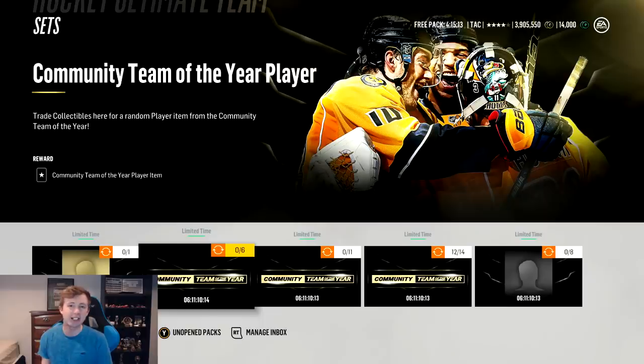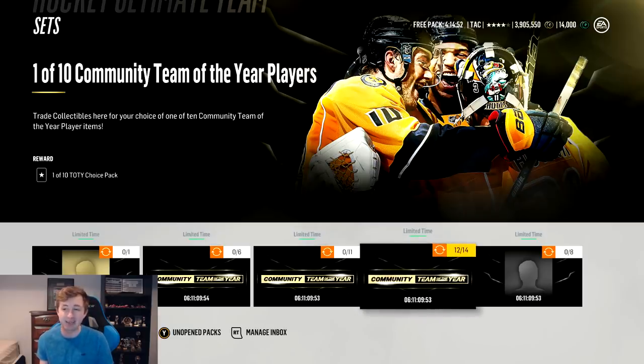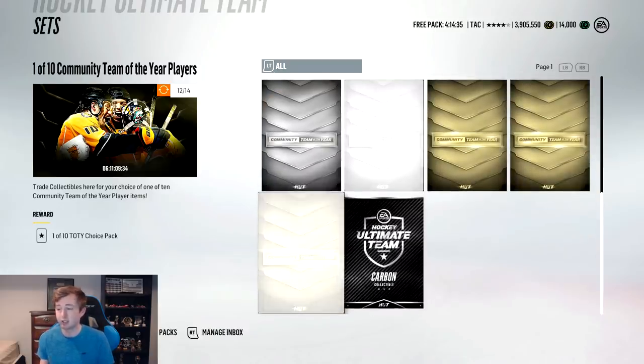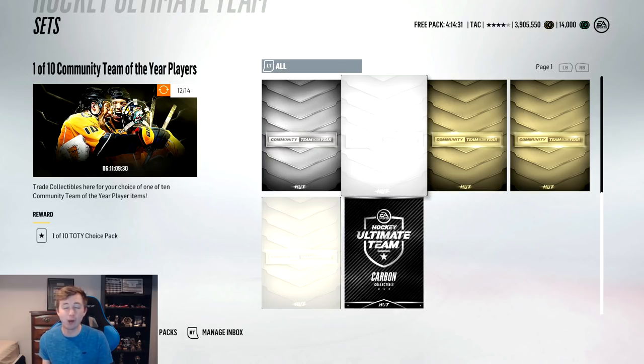Let's go do one of the sets now and hopefully pull one of those 99s. We're gonna end this video off with a team of the year set. The one that we're gonna do is your choice of 10 - basically you're picking from half the team of the year. There's five 99s - I really hope there's at least one 99 you can choose. This is the most expensive one but honestly we filled out almost the entire set just from the pack opening. I had the five bronze collectibles, I think I pulled like 12 total, four of the five silvers we need, two of the three golds, and we got that carbon. Personally I'd love that Getz Lab - I think his stats are like 99 everything.